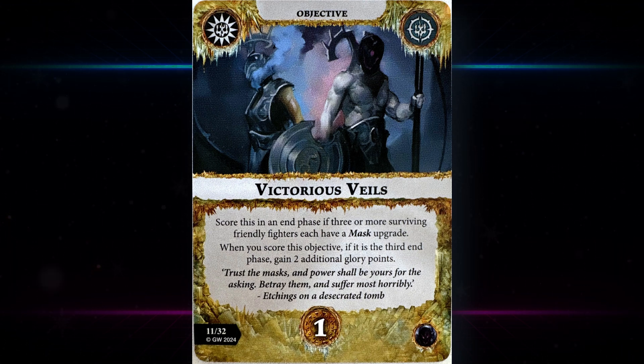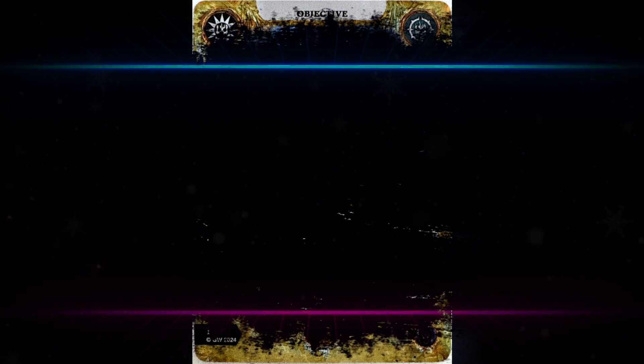Then we have Victorious Veils — scores in an end phase if three or more surviving friendly fighters each have a mask upgrade. When you score this, if it's the third end phase, gain two additional glory points. If you score it in the first or even second end phase you're really doing well, so it's kind of weird — maybe it should be the other way around, getting three glory in the first end phase. You're basically taking it as a third-end-phase card. You're probably looking at something like Exiled Dead to raise fighters with mask upgrades. It's not impossible, but it will be a bit of a brick.